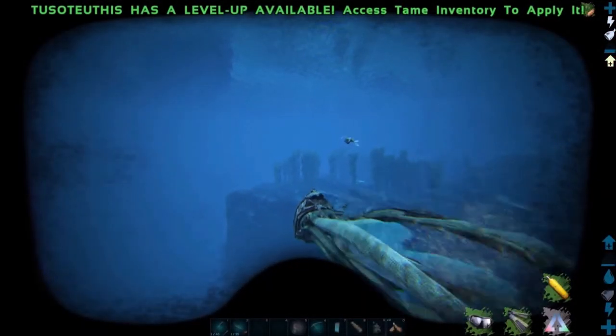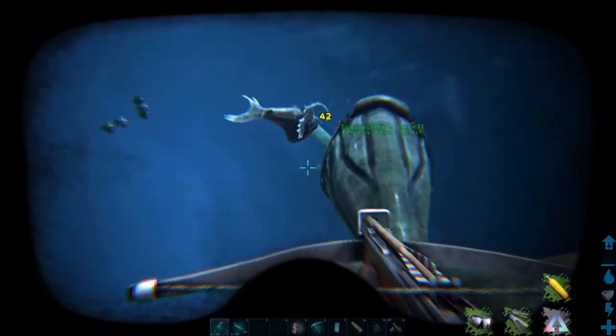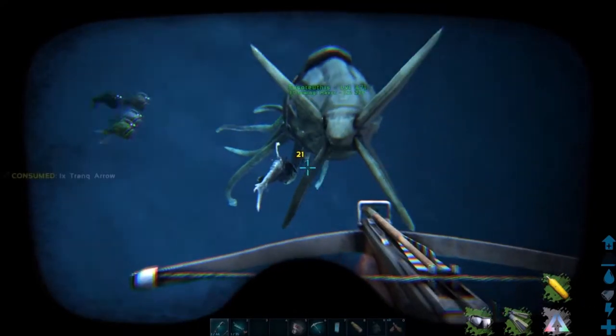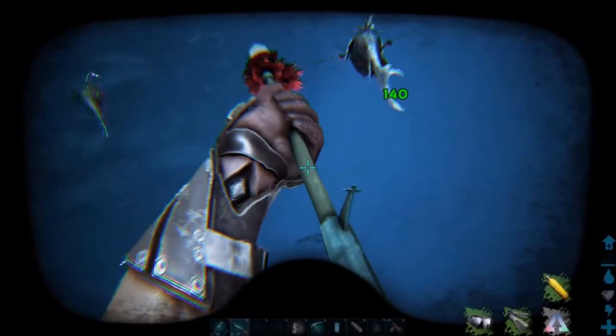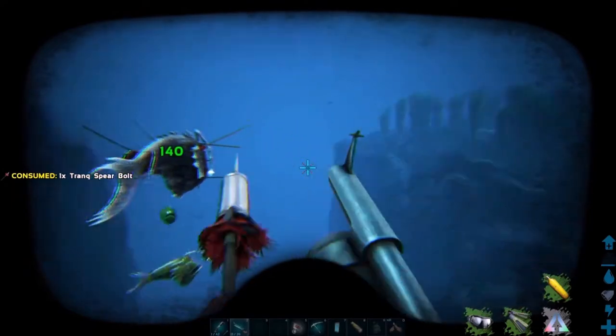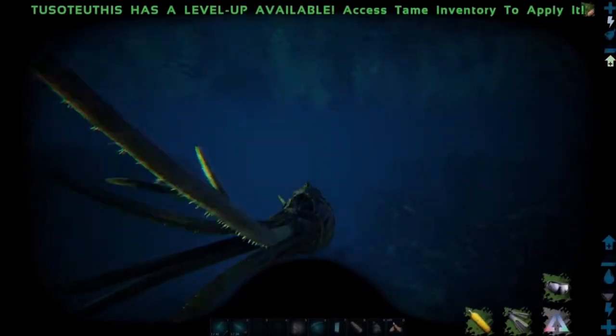Anglers are a standard knockout tame. You can tranquilize one using a crossbow with tranq arrows, or if possible use the harpoon launcher with tranq spear bolts, which you can unlock at level 72. Once you knock out the anglerfish it won't take very long for it to wake back up, so make sure to bring plenty of narcotics to keep it under.